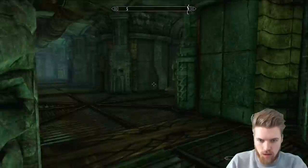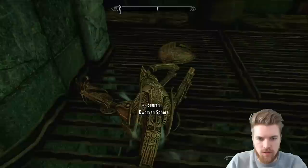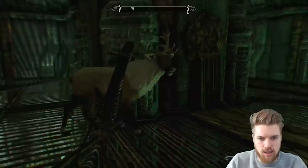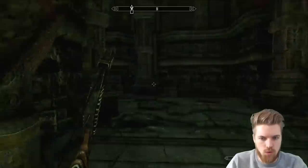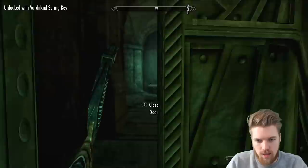Before we leave, if we go back through the dungeon there's actually one door I don't think we unlocked yet. It requires a key — so one of the enemies we killed must have had a key on them. Potentially one of the spriggans. Oh Jesus Christ — receive an arrow! The Vardkin Spring Key — right, so this is going to open that door. I walked past earlier so I'm just going to run around the dungeon again. Here's the door, now we have a key for it.